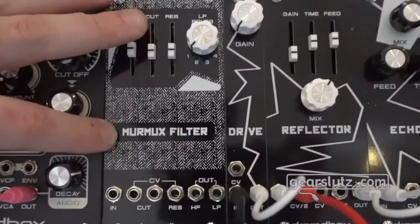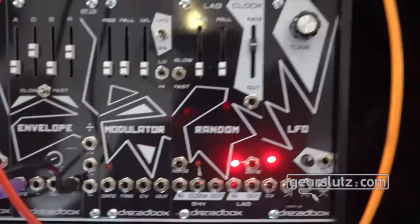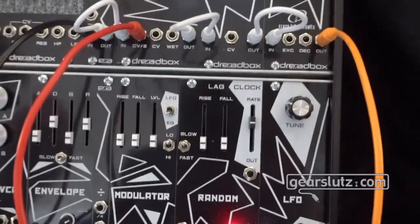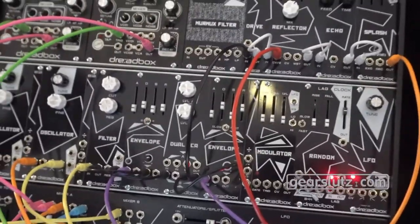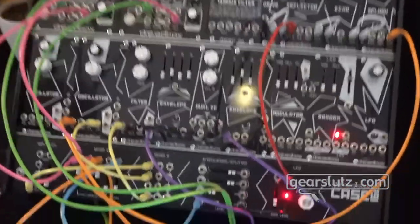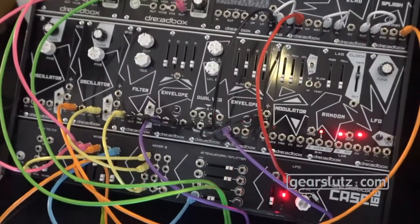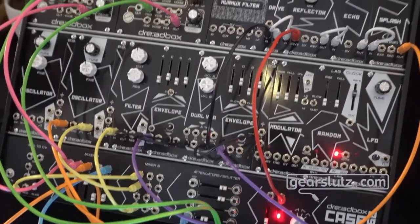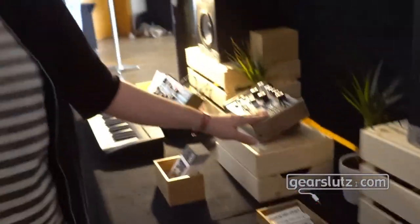Here we have the reverb of the Nyx, the modulator of the Nyx, and the Reflector from the Abyss. The phaser of the Abyss isn't currently here but we have that as a Eurorack module as well, and also the drive of the Abyss. The reverb is actually an effect pedal that we don't make ourselves — this Eurorack module is made in collaboration with a Greek effect pedal company that makes this great reverb, which they allowed us to include in our Nyx synthesizer. We also made that a Eurorack module.